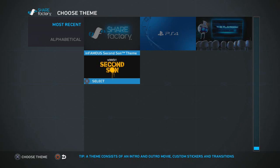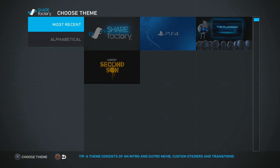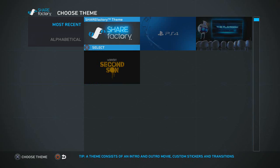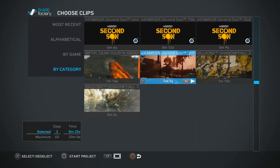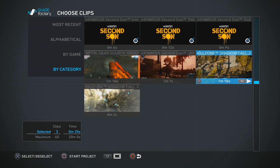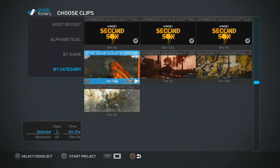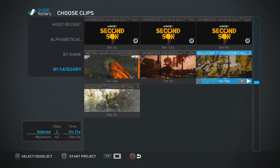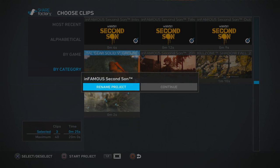You have to download Share Factory separately — it's not just there after the update, but it's quick. There are some default videos included. You can sort clips by most recent or alphabetical order. I have some videos I recorded for this review: Metal Gear Solid, Infamous Second Son, and Killzone Shadow Fall. You can view clips in full screen by pressing L2 and select multiple clips to edit together.